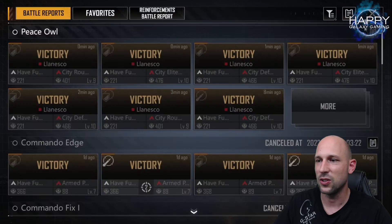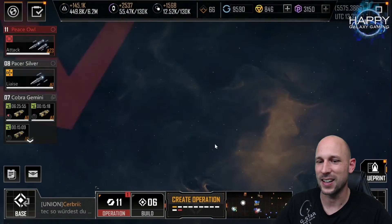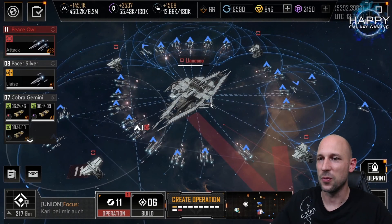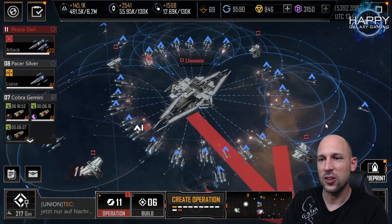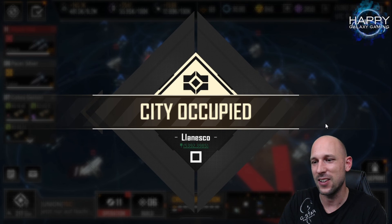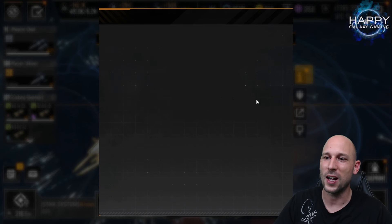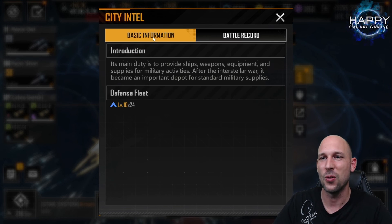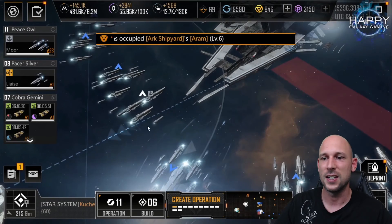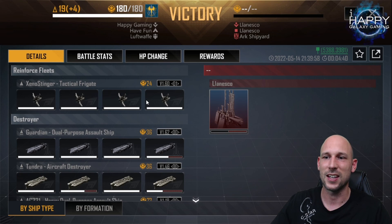We're waiting for the city to lose all its HP, and during that time you can already start rebuilding what you lost. That's really all there is to it. This isn't a real guide — I have made proper guides on taking cities before — but I wanted to share how this went and what went wrong. Give the video a thumbs up, leave your comments, and in one of the next videos I'll call out the winner of the most upvoted comment. Subscribe to the channel and I'll see you in the next video.